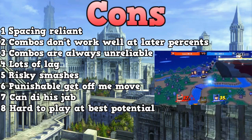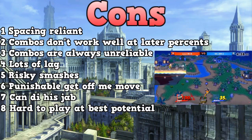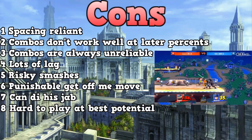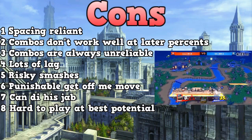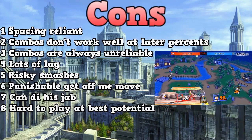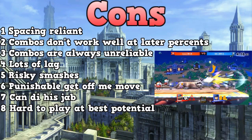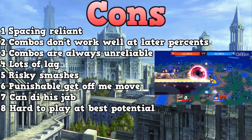The fourth thing is that he has a lot of lag on his smashes, tilts, and aerials. If you don't get the tipper, you'll have a lot of lag on most of your moves and they can just run up and hit you. The fifth thing is that his smashes are risky — they take a while to get out and if you miss, you're doomed. The sixth thing is that his up B get-off-me move is punishable if the opponent shields it — they can go for a smash, aerial, or grab while you're in free-fall.